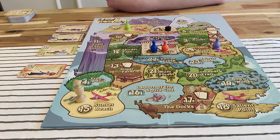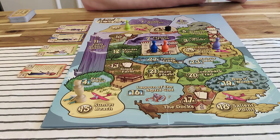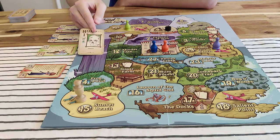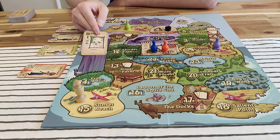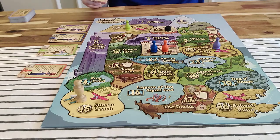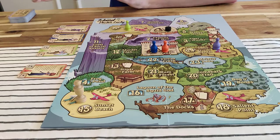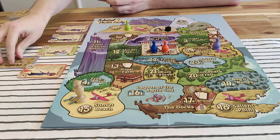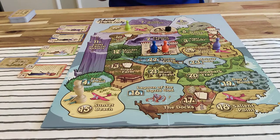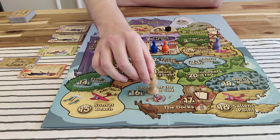Orange, for his very first turn, just to quickly demonstrate the hazard of hazards — Orange plays a Plains Terrain Hazard on Dr. Lucky, and we're going to pretend that Blue defends with this failure card, so Orange now has two movement points each turn. Orange's turn is over. Doctor moves up.